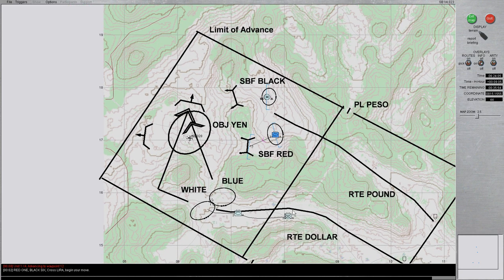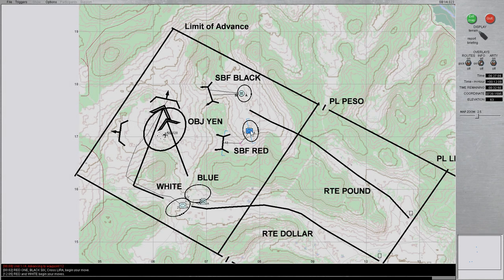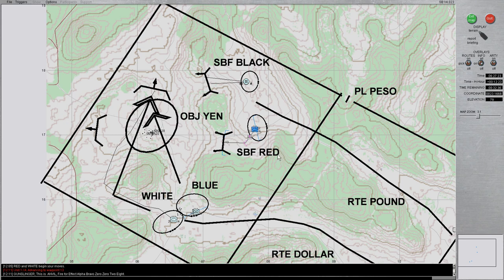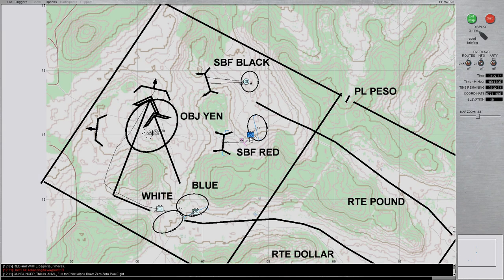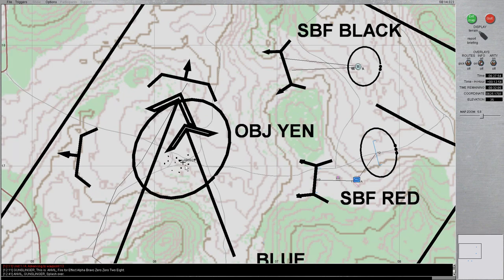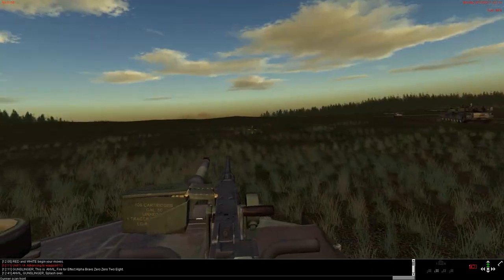I'll speed this up until White and Blue Platoon move into their objective rally points. At this point we have been given the order to begin our move, so by pressing C we will move into the position of our support-by-fire. I do apologize — there was a bit of a technical glitch, so I did have to restart the mission, but we're at the same position as before so there should be minimal impact. White Platoon has already begun moving towards their assault. Black Platoon is moving into their support-by-fire position with us doing the same. A fire mission on Alpha Bravo 0028 has already been called, and we're going to move forward and establish suppression using direct fire.